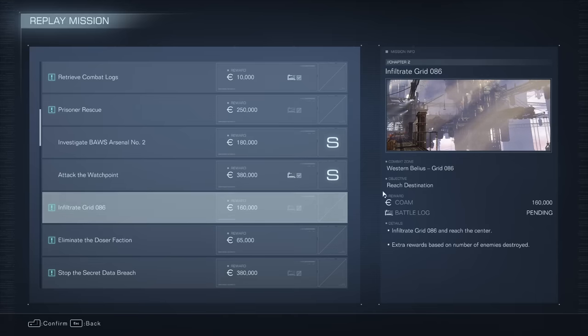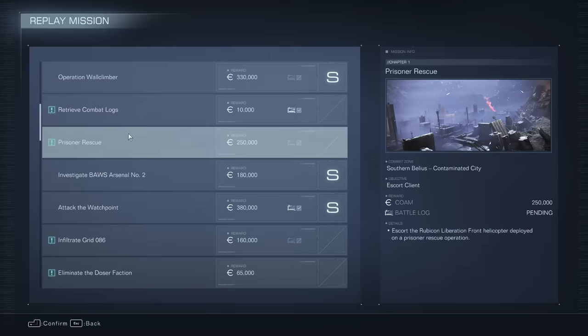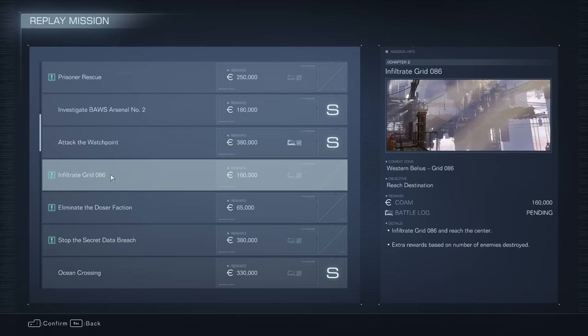I'm going to show you where all the hidden parts are in Armored Core 6. First thing you need to know is there are none in Chapter 1. The first mission that has hidden parts is Infiltrate Grid 086. So let me show you where they all are in that one, and we'll go to the next one — we'll get through all the levels.